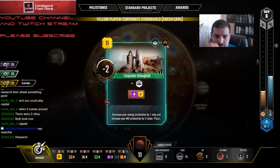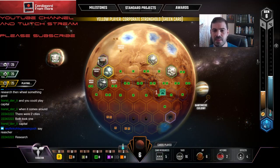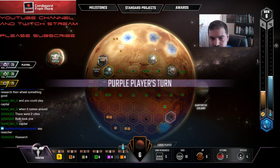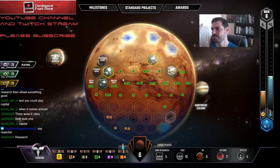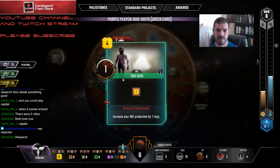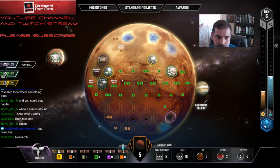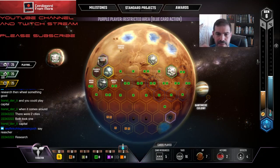Here's Capital, and Corporate Stronghold. That makes my Industrial Center free because I can hit this spot over here. And I'm leading off next turn so I don't have to claim Mayor right now. Rad suits. Restricted area. Kind of glad I got that Industrial Center now. So I'm going to do that now, get my cash back.